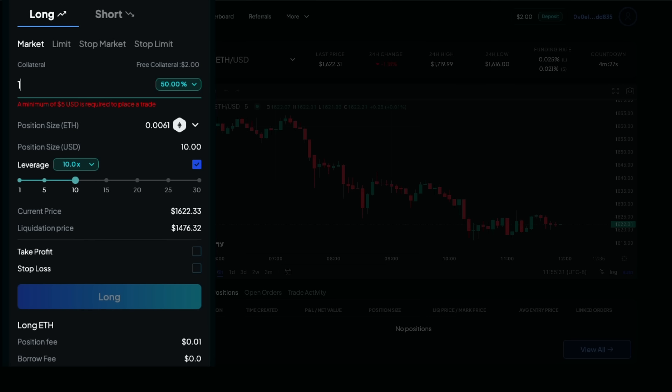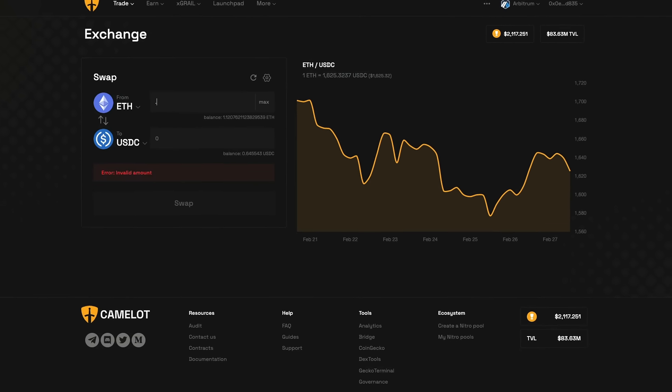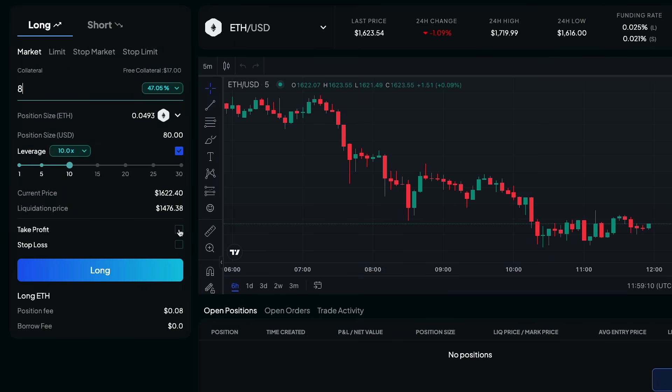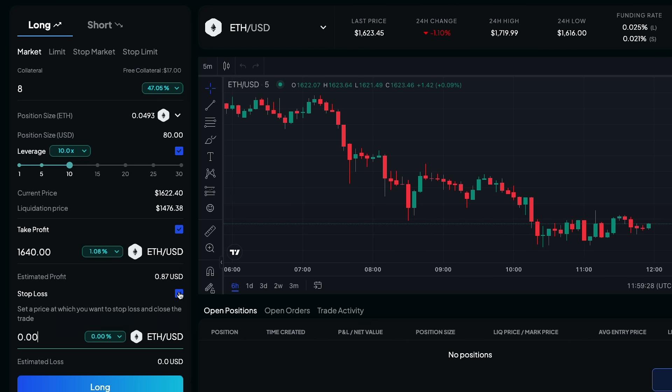It looks like the minimum is currently $6, so I'll hop over to Camelot Dex and do a quick swap for a few more USDC. You can use any of the DEXes currently on Arbitrum like Uniswap or 1inch. I'll quickly deposit a little more USDC into my account and then confirm my first trade. Notice that you can set limit prices, stop losses, and take profits. I would highly recommend setting all of these criteria so that you can comfortably trade without the risk of liquidation if your trade moves in the wrong direction.